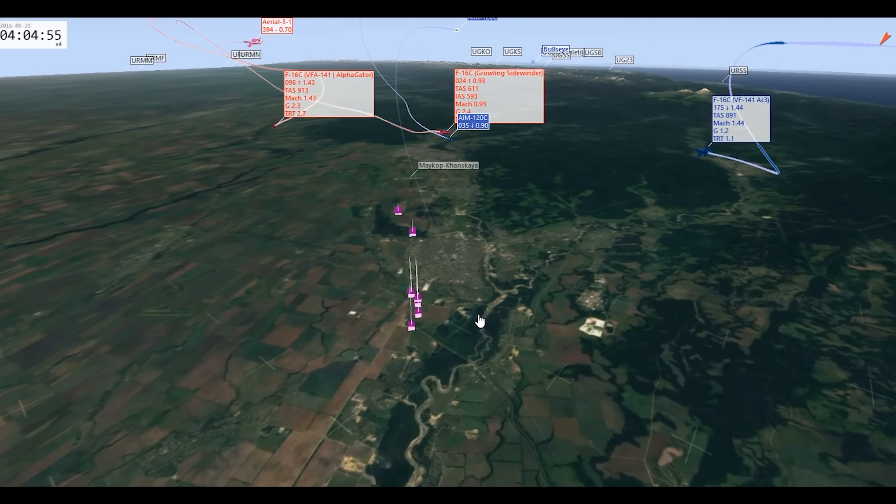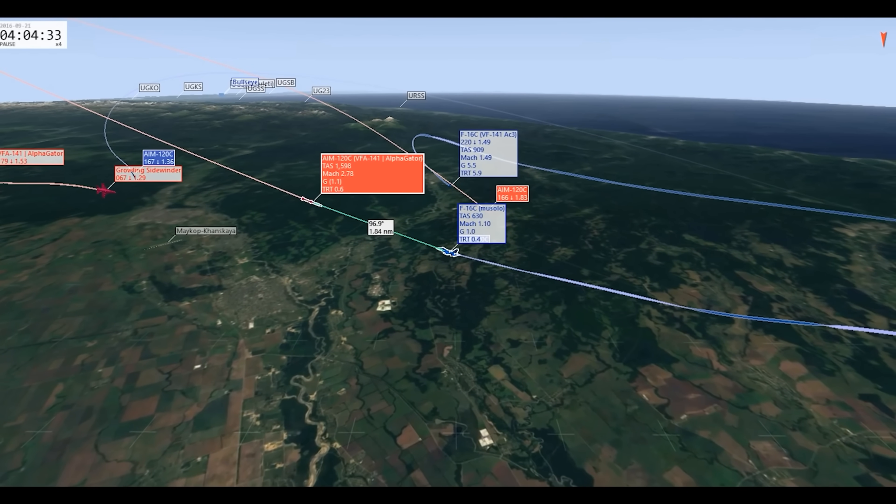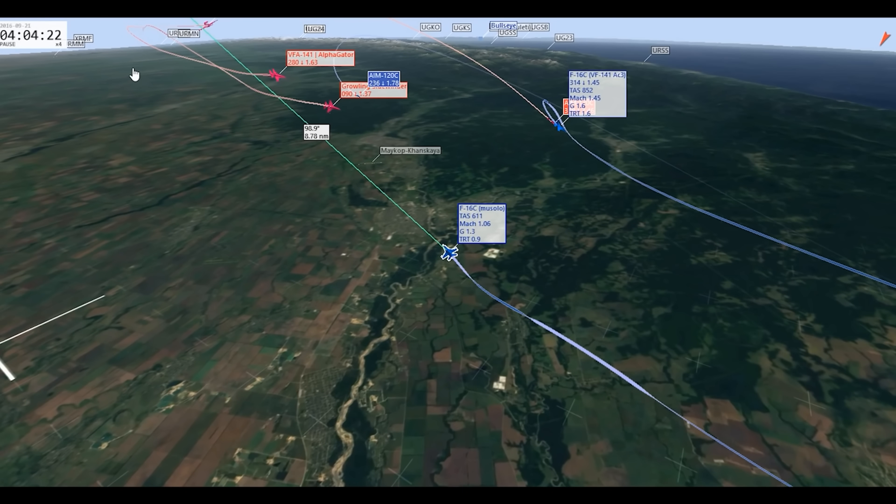Musolo's mistake was staying at high altitude. It's a good learning opportunity — when you're flying against F-16s, they can do this to you. What he should have done is at 30,000 to 40,000 feet, the MAR is 30 miles. When he hit 30 miles to his bandit, he needed to dive straight down into denser air. That's the only way he was going to survive.